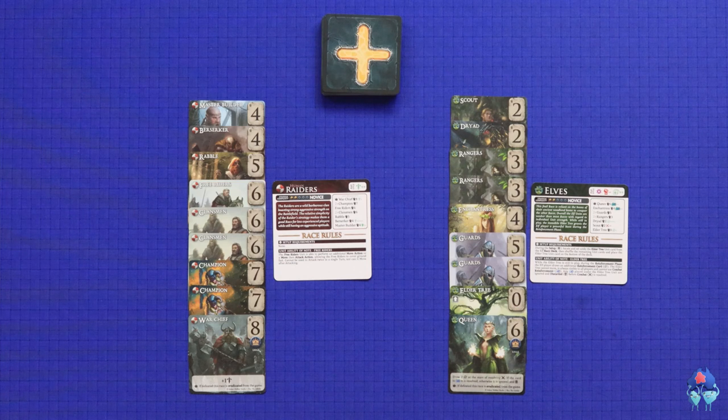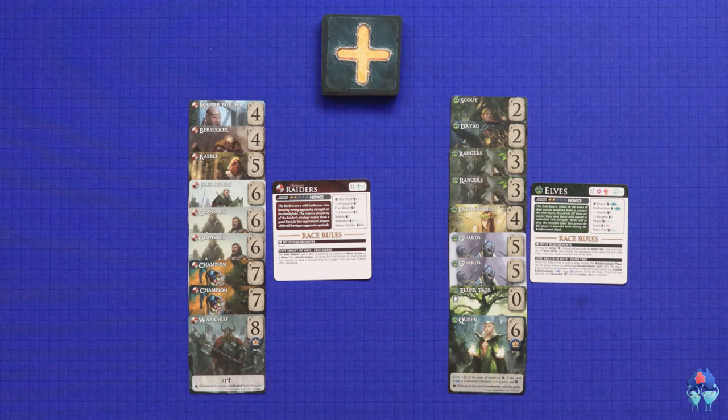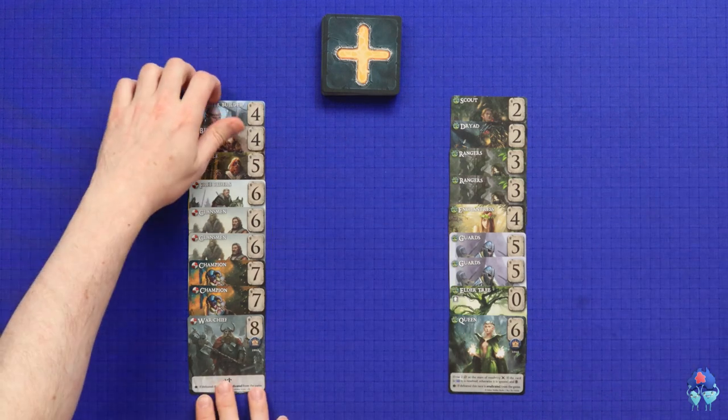That's one thing you'll instantly see - these numbers here, they're the strengths of these units. And you'll immediately see that my Human Raiders are stronger than Stella's Elves. However, I do have a special power which I'll explain later, so it will balance out. So we'll remove these help cards and go into the setup.